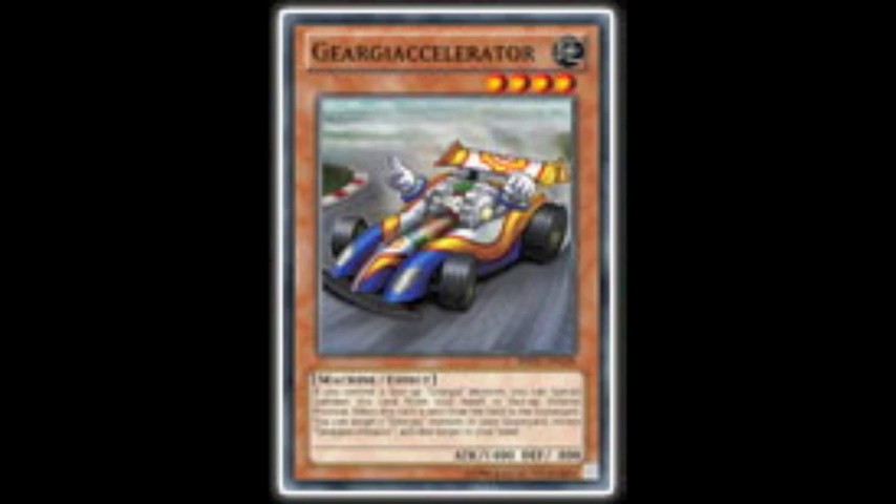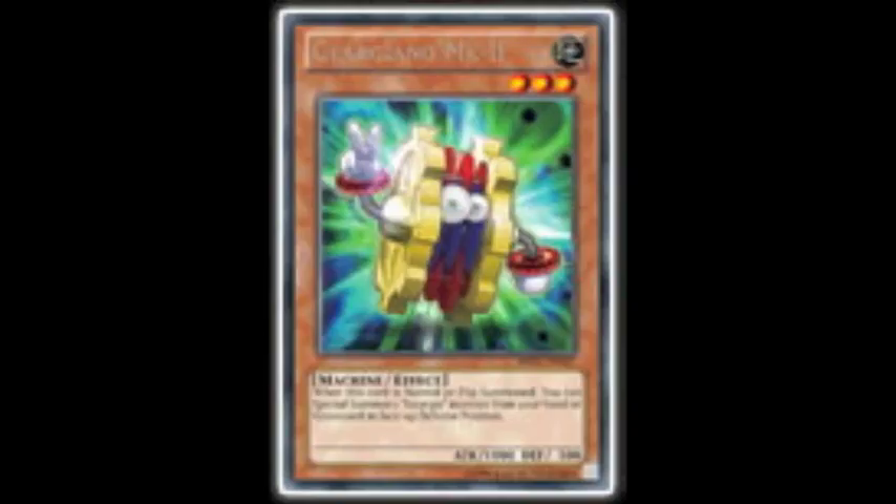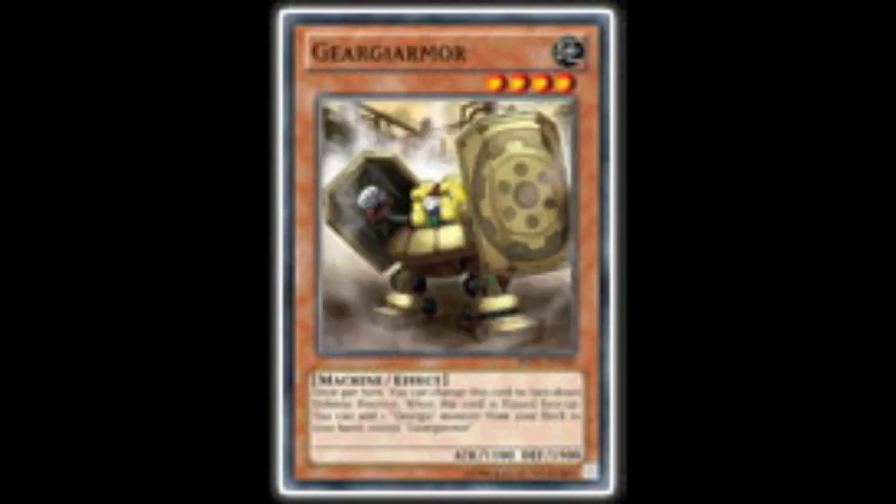Their main monsters are Geargia Accelerator, who you can Special Summon from your Hand if you control another face-up Geargia. Geargiano, who you tribute to Special Summon a Geargia from the Graveyard. Geargiano MK2, when he's Normal or Flip Summoned you can Special Summon a Geargia Monster from your Hand or Graveyard in face-up defense position. Not too shabby at all, because you're more than likely going to go with Geargia Armor.